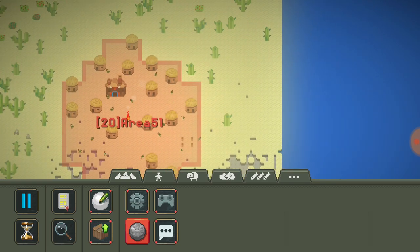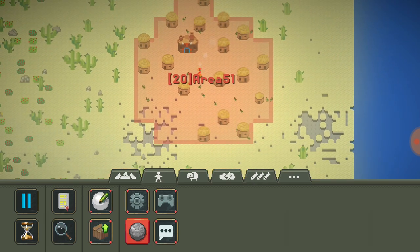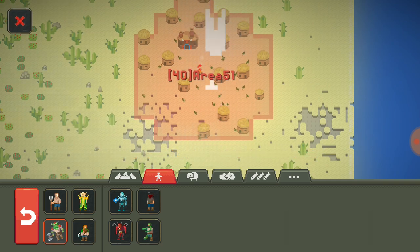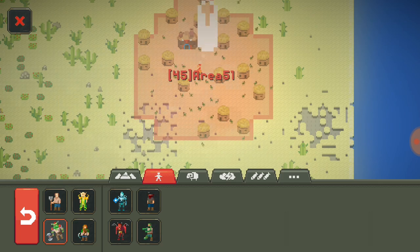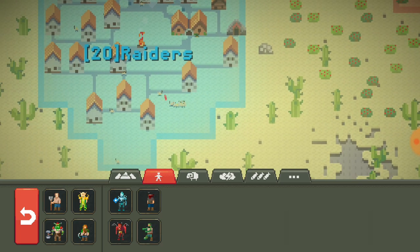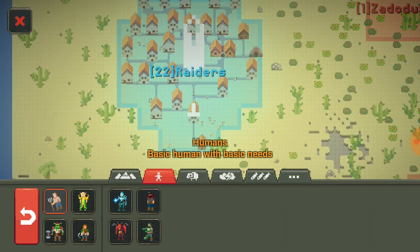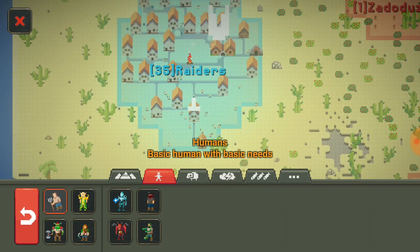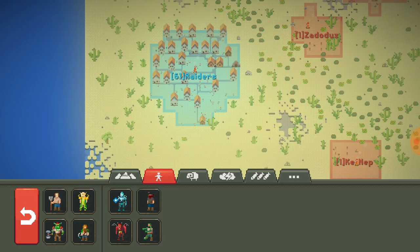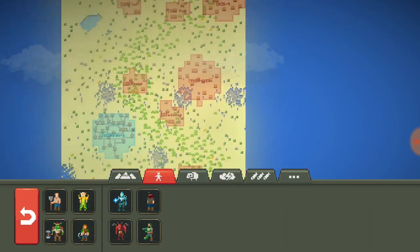Looks like they're not reproducing very much, so what we're going to have to do is add a bunch more here. It looks like the first attacks have started - the military has actually started to use their weapons on the Raiders for trespassing. But it looks like the Raiders are going to power themselves up here. They've got a lot of territory on their hands.